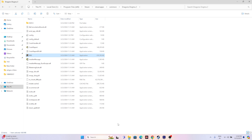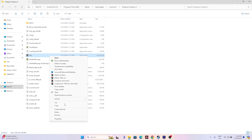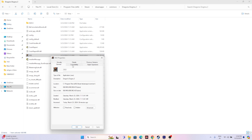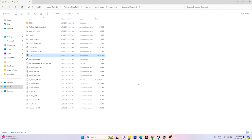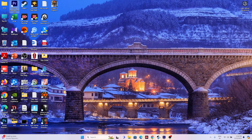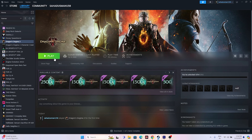If that is not working, try running the game in compatibility mode. Right-click the game, go to Show More Options > Properties > Compatibility, and check Run this program in compatibility mode. Select Windows 7 or Windows 8 and click Apply. Either option should work. Close everything and try launching the game.